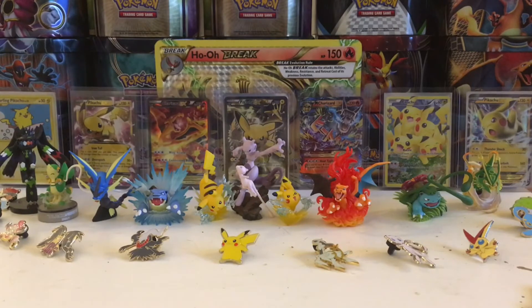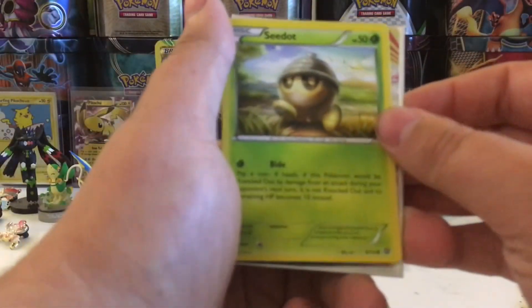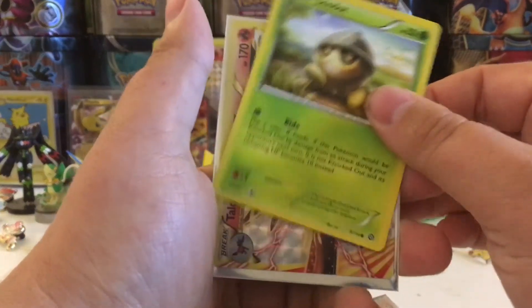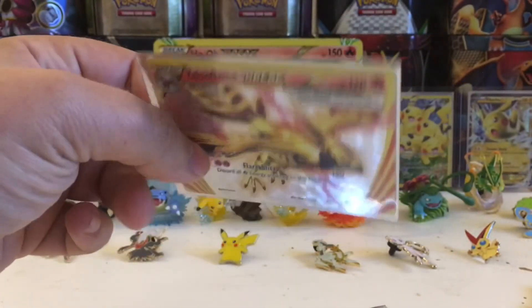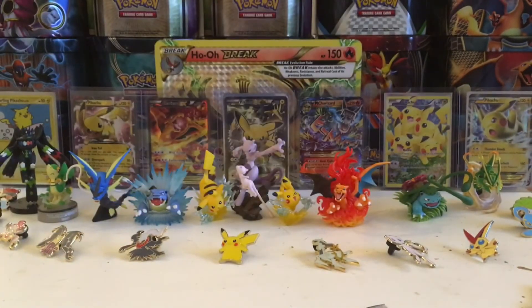I'll just sleeve up that Talonflame and do a recap. That's still not that great — we could lose this one guys, and if we lose this one we're in trouble. So we got our competitive pick C-dot for one point, and we got a Talonflame BREAK for three points, giving us a total of four points.